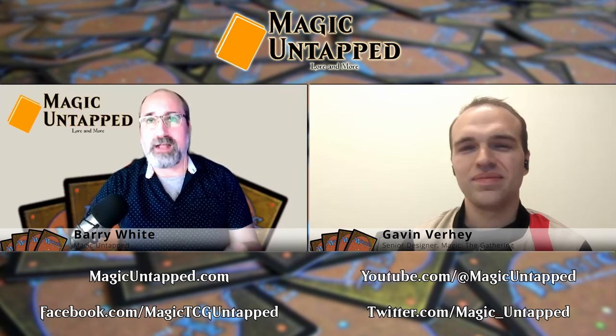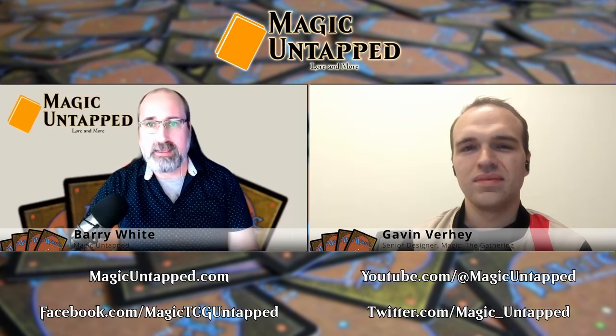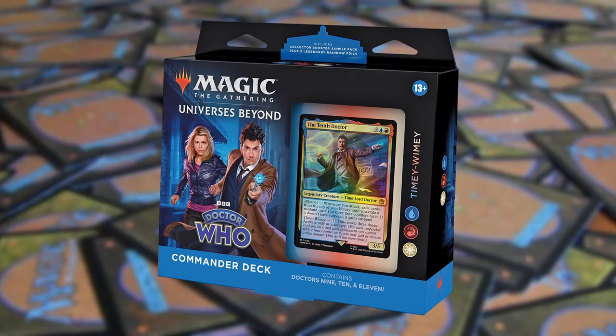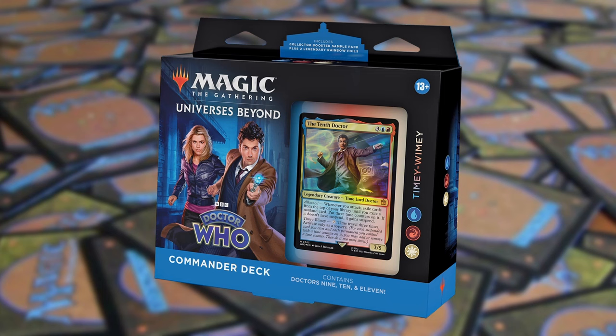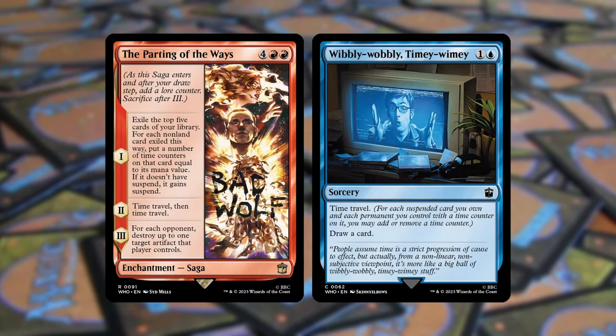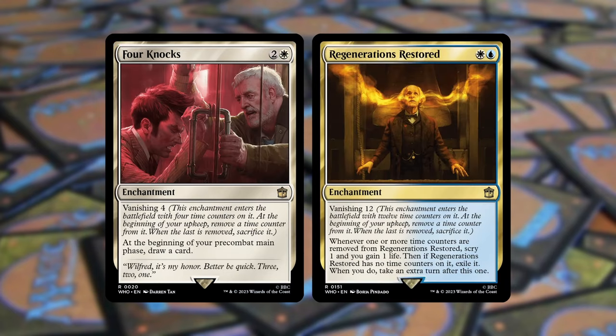Being Doctor Who, it's not just interplanetary and space travel — it's also time travel, and time travel is pretty key to these cards too. Time travel is probably our wackiest mechanic. This is in the blue, red, white timey-wimey deck that focuses on the Ninth, Tenth, and Eleventh Doctors. It's a time counter deck — you're suspending cards, you've got vanishing cards, stuff like that. When you time travel, you get to pull counters off your suspended cards, or put them on, and put counters on your time counter cards in play or pull them off. So you get to manipulate the flow of time: speed up your suspended cards, keep your vanishing cards around just a little bit longer, and truly be a time traveler. It's a really unique theme — we've never done anything like this before.